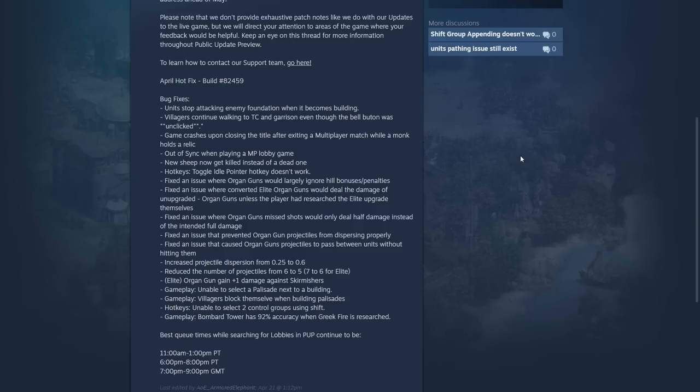Hey guys, it's Ornlu, and this past Friday the devs actually snuck in a hotfix build on the PUP for the April 2023 big patch. There are some bug fixes here that are really helpful, especially the villager TC garrison bug. But what I really want to take a look at today is the changes to organ guns, which, as we saw through my testing and Spirit of the Law's video as well, the new organ guns are largely underwhelming. Maybe this is people having nostalgia for the old organ guns, which I think were too strong, but also they weren't actually working as intended.